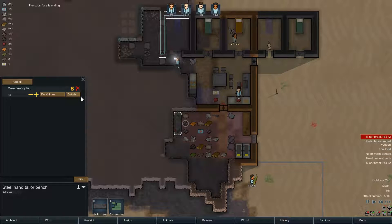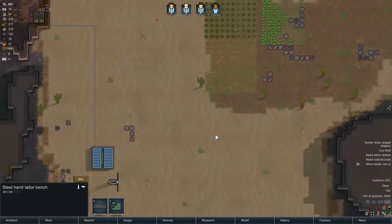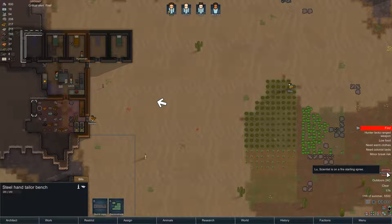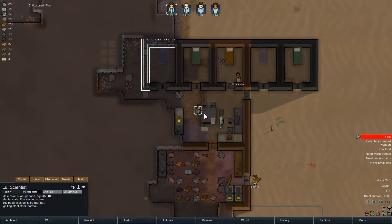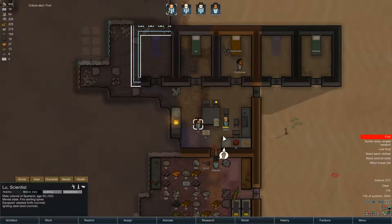Now let's make a bunch of cowboy hats for everyone. Let's start with four, because huntsman refuses to join. If he joins, he gets a hat. Lou's scientist is on a firing break - son of a... you gotta be kidding me. Damn it, Lou.